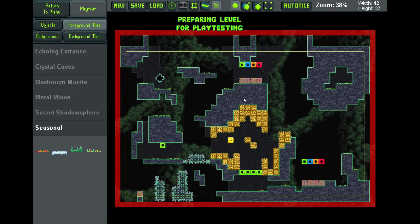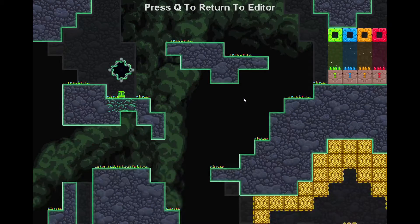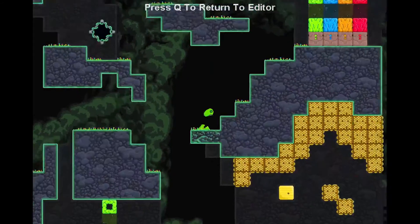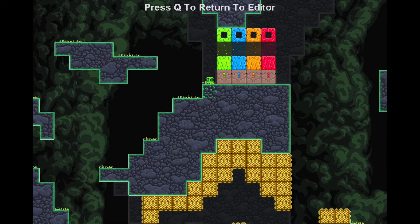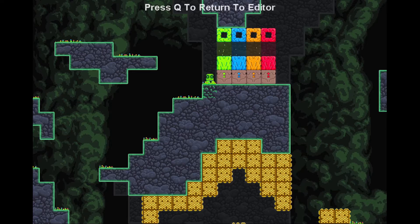Let's get in here and I'll show you how the new blocks work. First off you've got the rain clouds — they water the pots and grow plants.